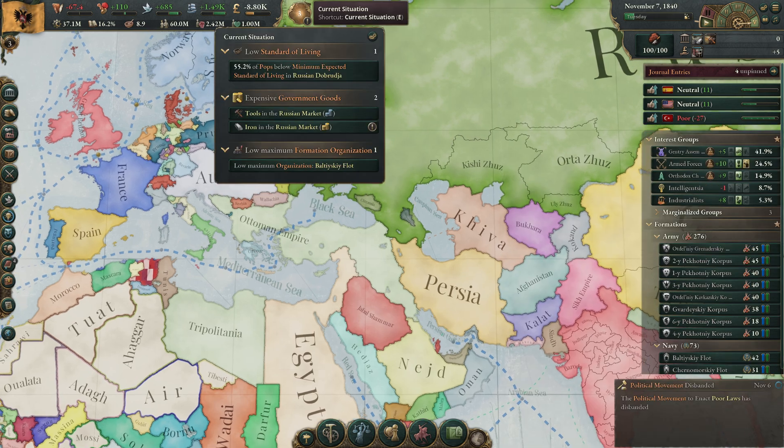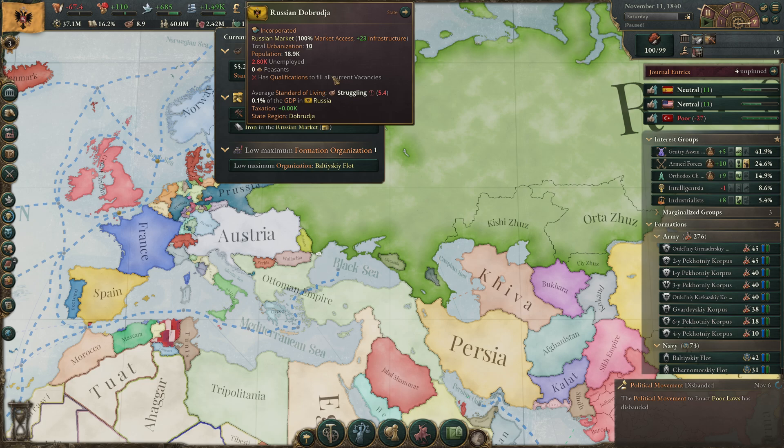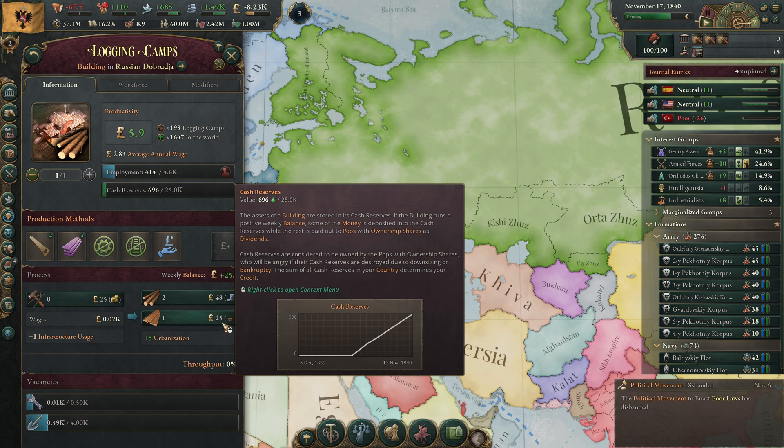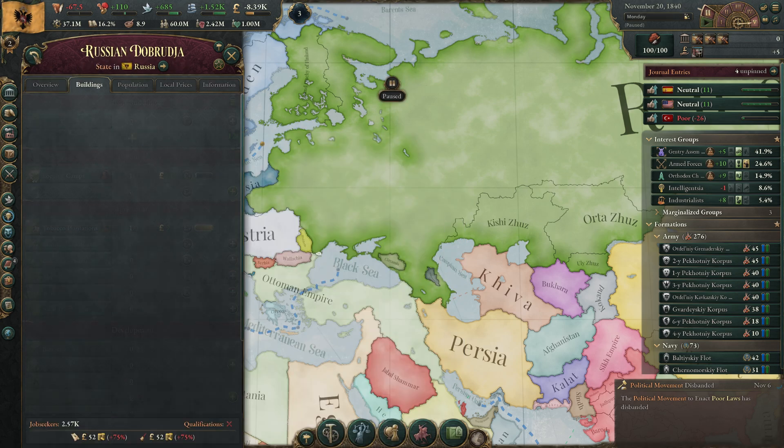We just need to work on our fleet to get organization up. Did we build the building over here? Yes we did, but people aren't going to work here because there are no tools — so it's not producing anything.